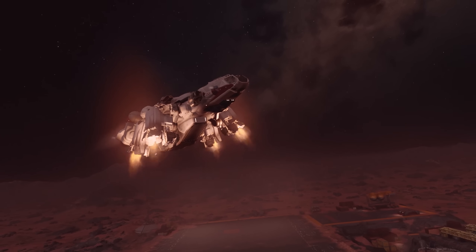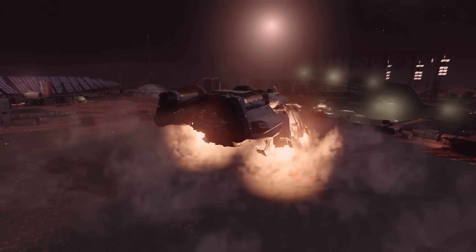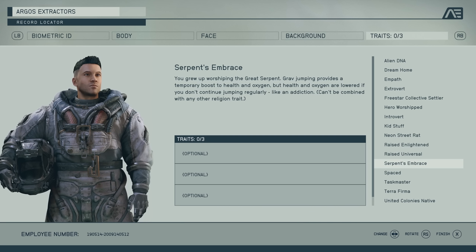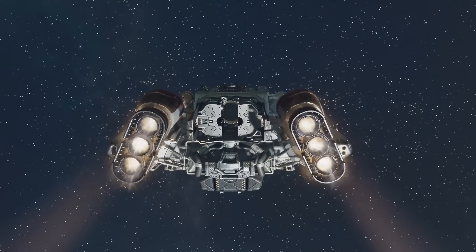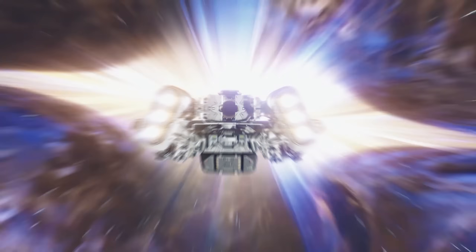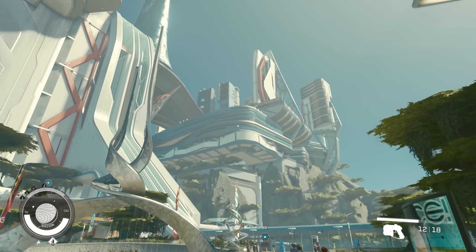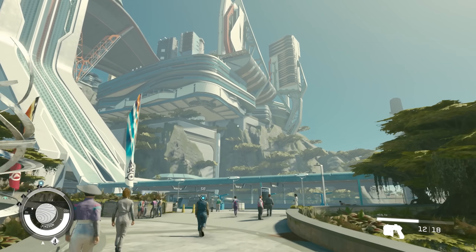If you love exploring every planet in Starfield, you'll love the Serpent's Embrace trait. This religious trait gives you a temporary boost to health and endurance every time you grav-jump, but if you stop jumping regularly your health and endurance will decrease. I went for this one but it hasn't gone to plan because I can't help but search each planet thoroughly before setting off again, which constantly gives me the debuff. If you like to take your time, you won't find this trait as useful.